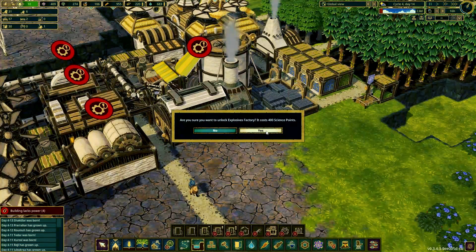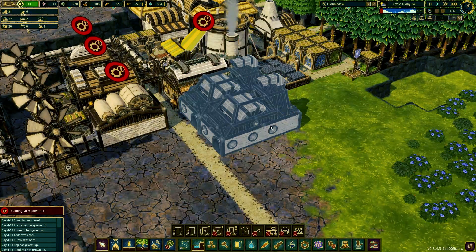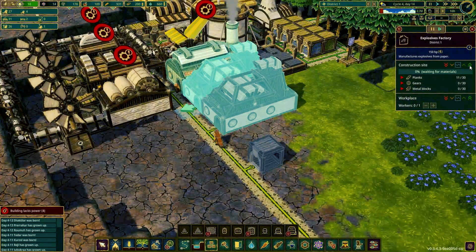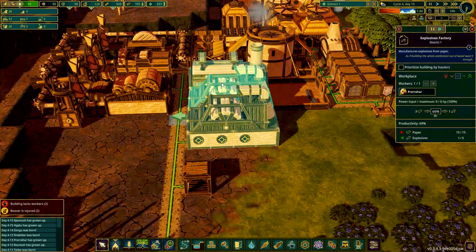So let's unlock the explosive factory and place it somewhere here. In fact I'm gonna place two explosive factories because for what I have in mind we're gonna need lots and lots of dynamite. Also place a warehouse to store dynamite. Then make both of these buildings a high priority and let it build. We finished building the explosive factories and right now we are making dynamite.